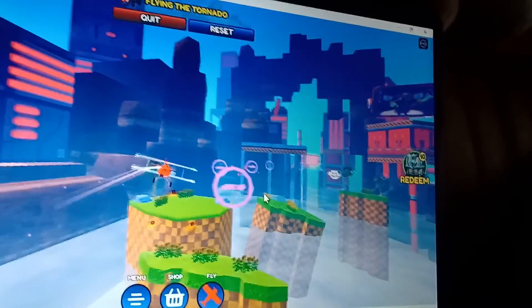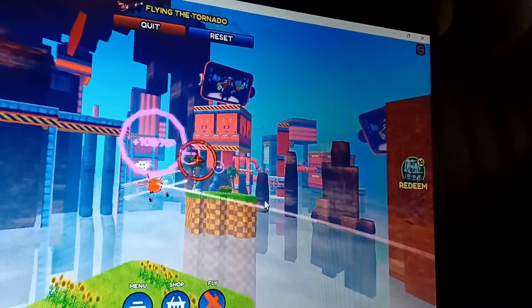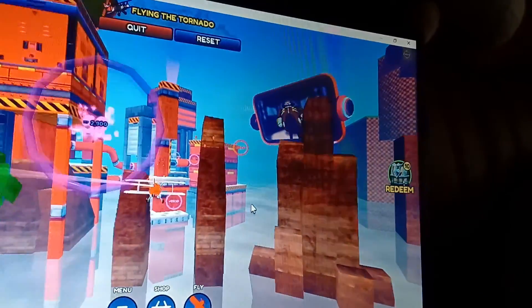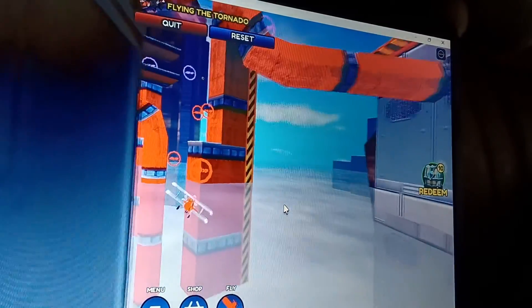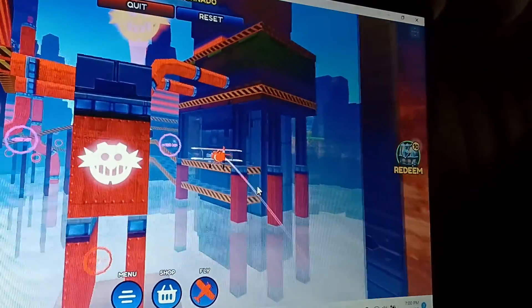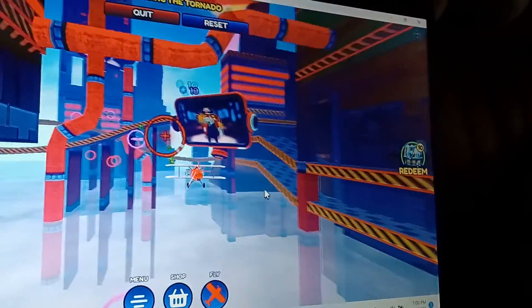I want to go on here. Yes. Keep going, Issa. Nice. Let's see. Got the pink one. Oh, awesome. Alright, let's see. I want to choose Eggman this time. Oh, nice. That's the other one.